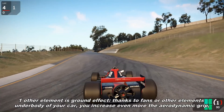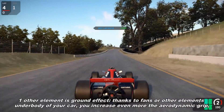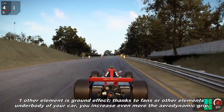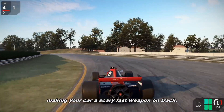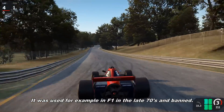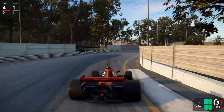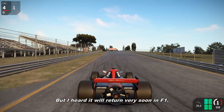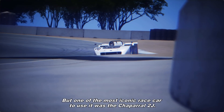One other element is the ground effect. Thanks to fans or other elements on the underbody of your car, you increase even more the aerodynamic grip, making your car a scary and fast weapon on track. It was used, for example, in Formula One in the late 70s and sadly it was banned. But I heard it will return very soon in Formula One. One of the most iconic race cars to use it was the Chaparral 2J.